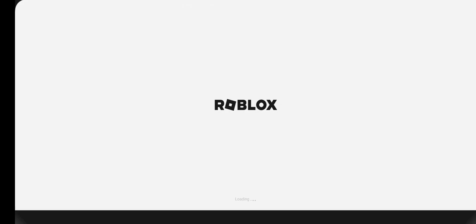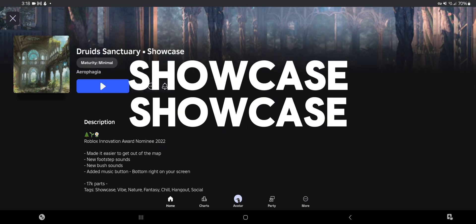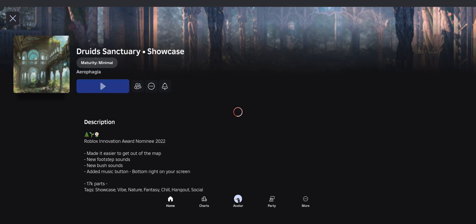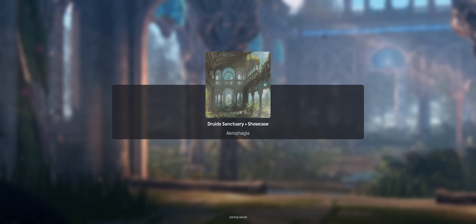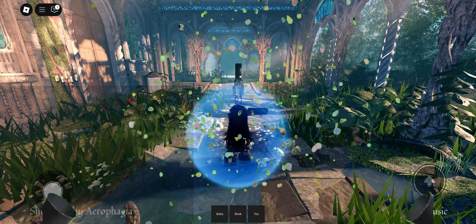And finally, just go into Roblox like normal. I'm choosing a showcase to really showcase the improved PC graphics on phone. Look at that! PC graphics on your phone.